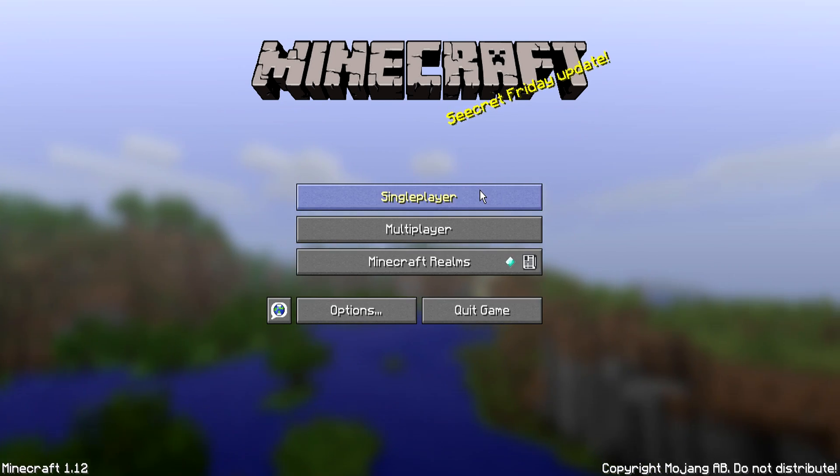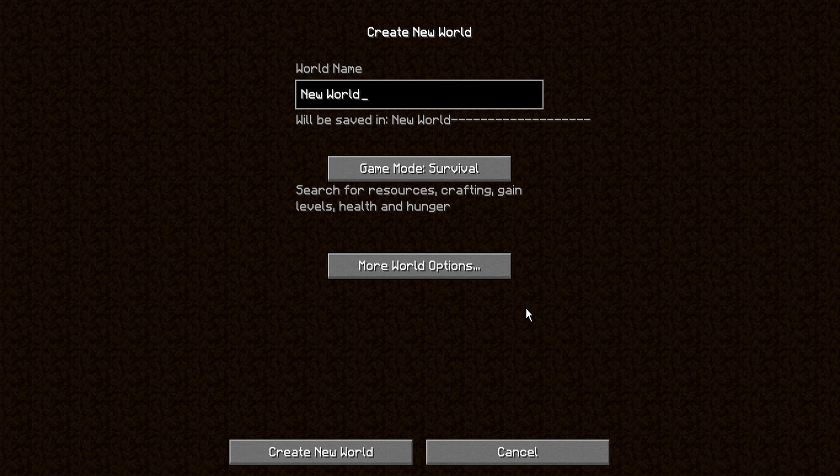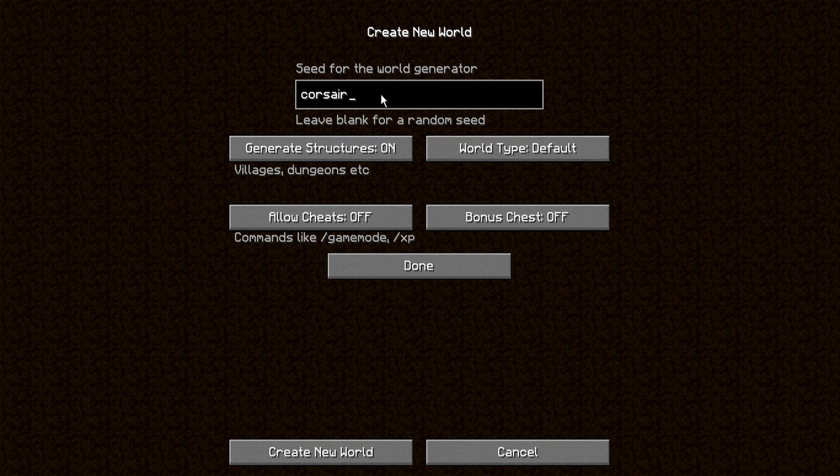Now what we're going to do is go to single player and create a new world. The seed you're going to want to put in is Corsair. Once you put Corsair in, all you've got to do is create the world. Remember, this is the world name, so you've got to go to more world options and then put it in there. This seed is a pretty damn good one, that's why I'm showcasing it, and there are loads of spawners in this seed.